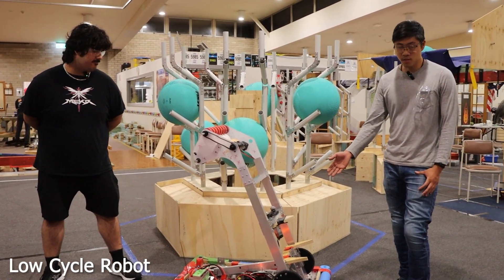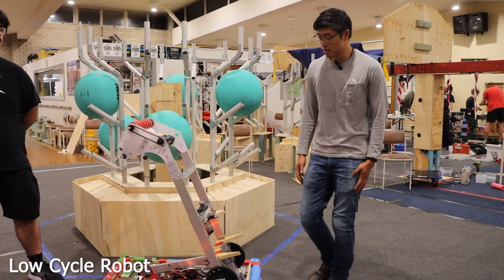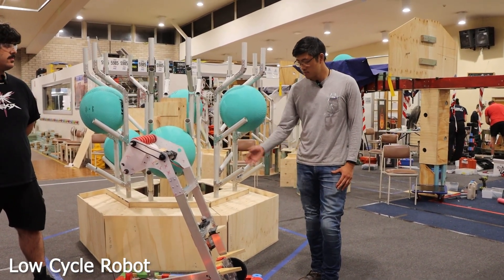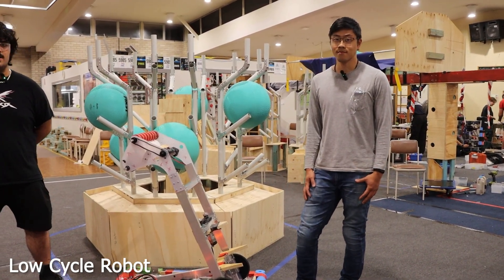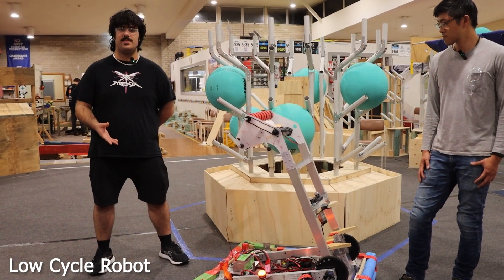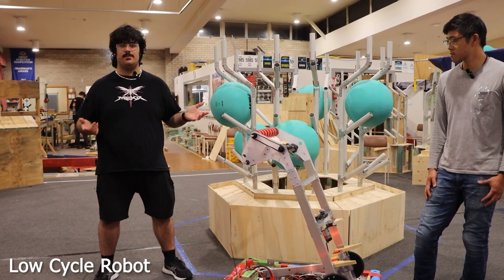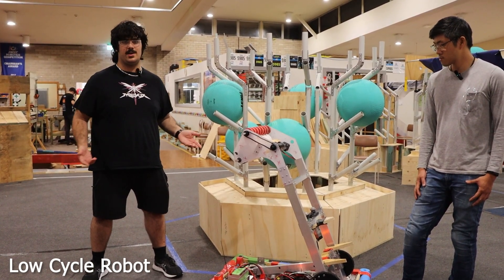It can also do the deep climb for the 12 points, to virtually guarantee a ranking point from barge points, and it's fairly simple and should be pretty easy to execute. The way it does this is by using six different set points on the arm for all of the intaking, outtaking, and climbing, which means we can do all of these functions with two motors and an encoder.